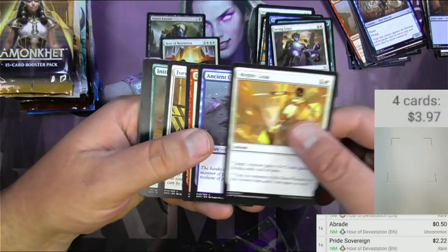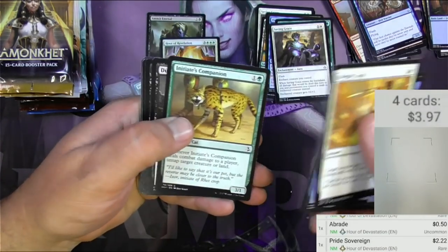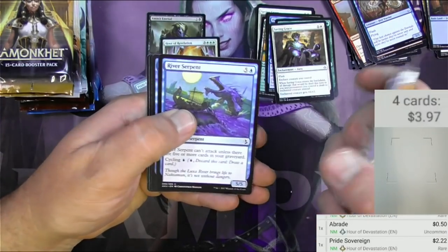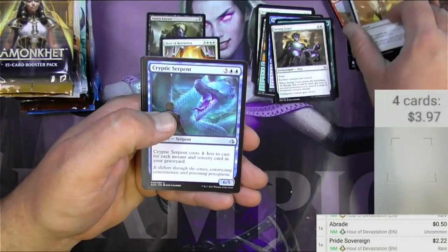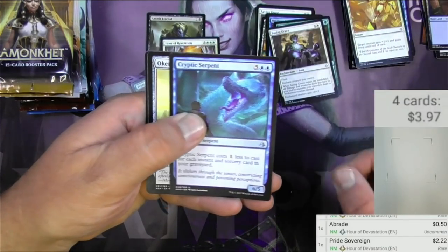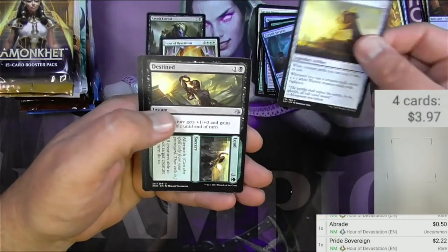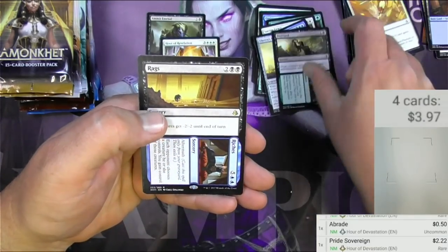It's been a lot of fun — I did get a Misty Rainforest, I believe it was a Steel Overseer the other one. So it would be really nice to get just one more. Cryptic Serpent, Oketra's Monument, and Destined to Lead and Rags to Riches.